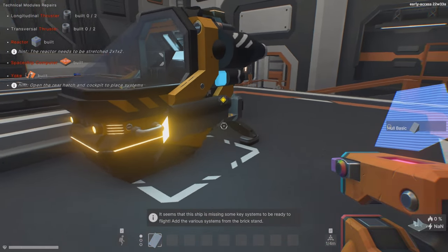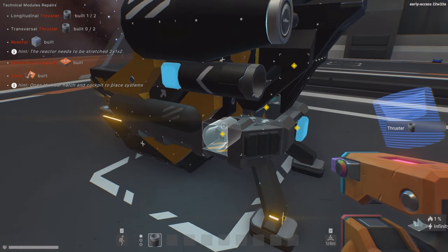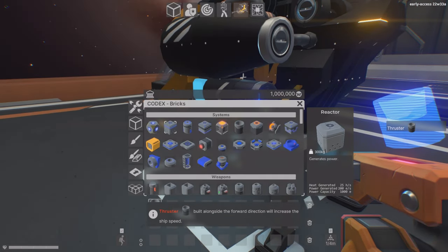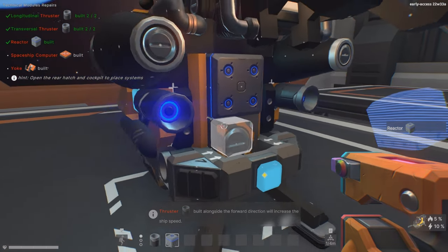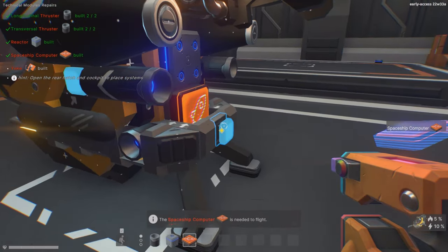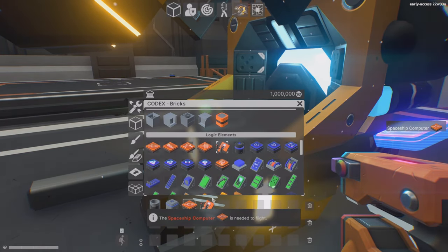This is the ship we need to complete and fix. I love the cockpit — so cool. We need to take some thrusters and place them right here, then build a reactor. The reactor is inside — you push this button to open it and drag it in. The interesting part is you also need a spaceship computer; each piece of equipment has its own computer and without that you cannot do anything.